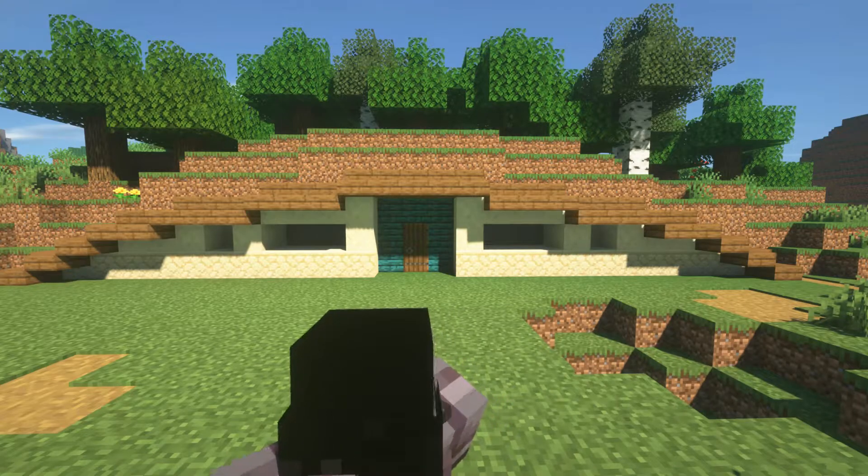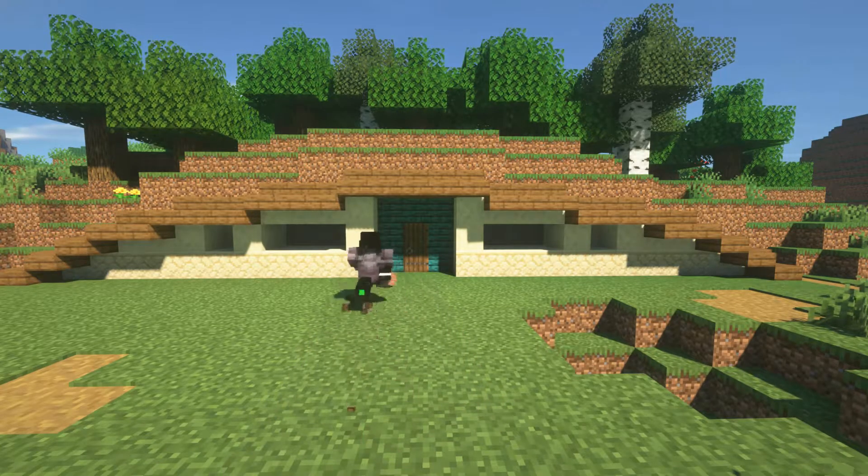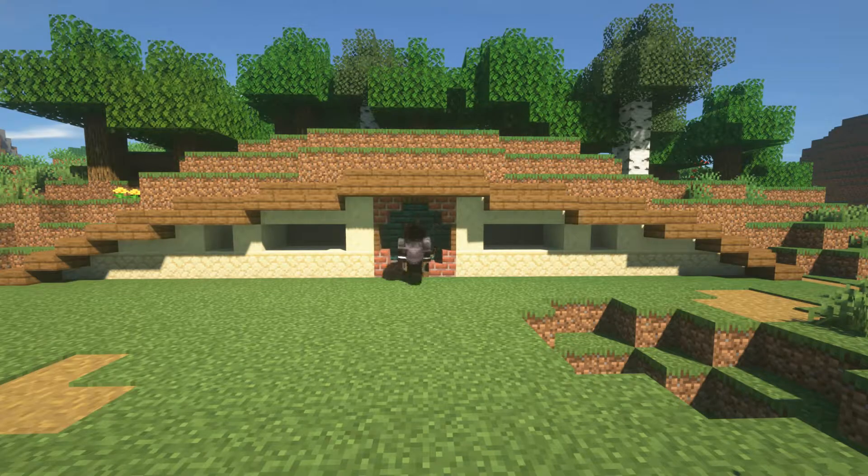After that, you're going to want to make a frame for the second layer. See how we left a gap for the warped planks? You're going to want to frame it with brick stairs and spruce trapdoors. You don't have to use brick stairs, but I just use brick stairs because it looks more like the actual hobbit home.